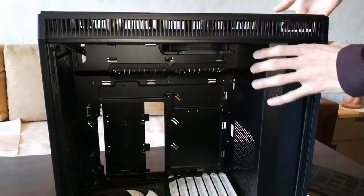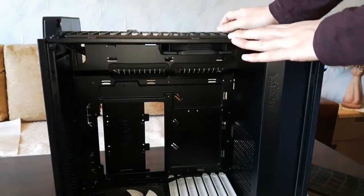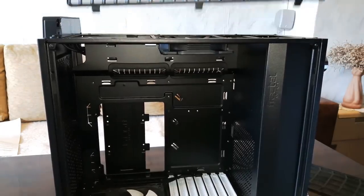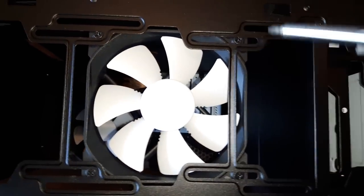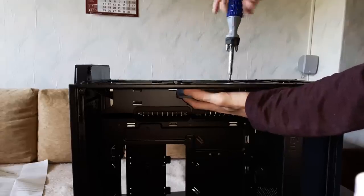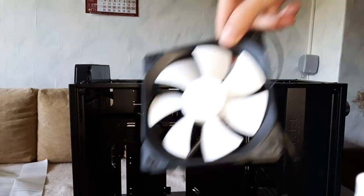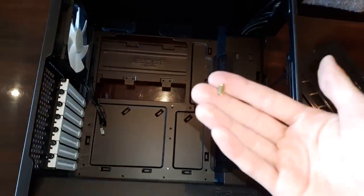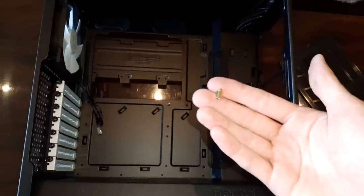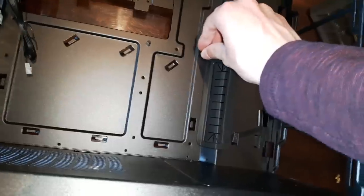What you do is pull it upwards like that. Now we need to unscrew the fan — but first, remove the dust filter like this. As you can see, we have four screws over here. We need to unscrew them and take the fan out. And the fan is no more. We're almost ready to put the motherboard in the case. However, as you can see, I don't have any standoffs in my case — it does not come with them. So you need to install these standoffs on which the motherboard can stand.